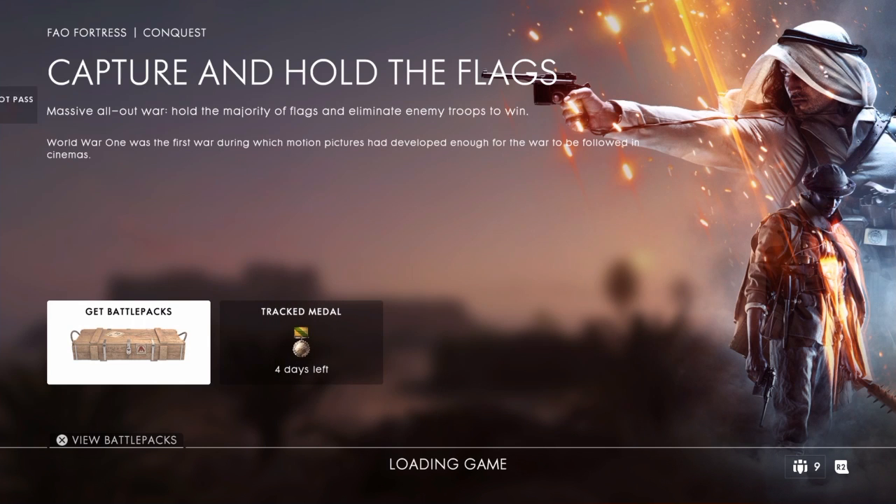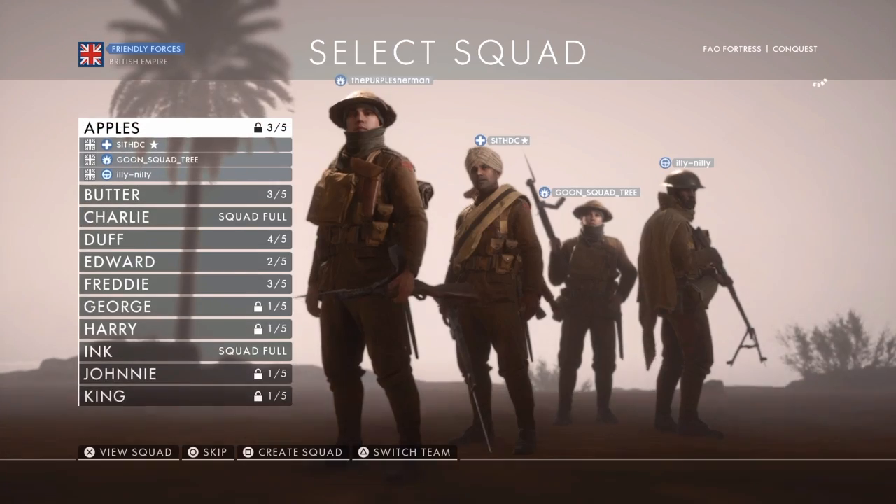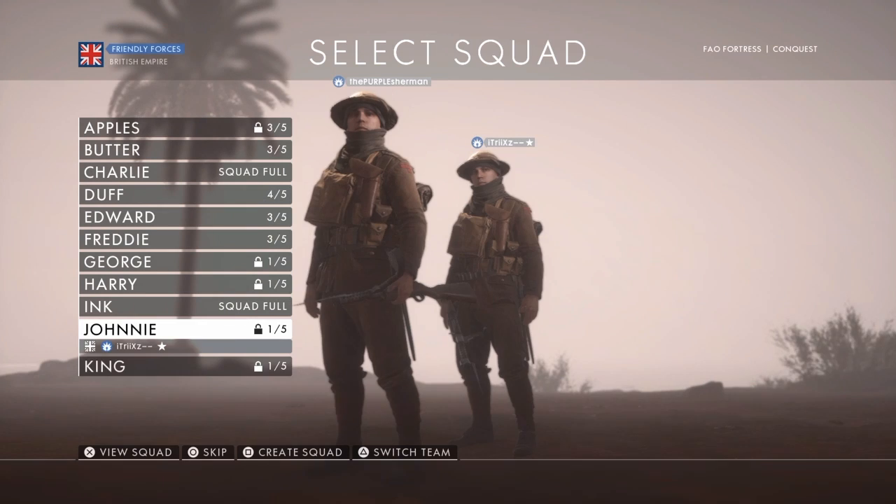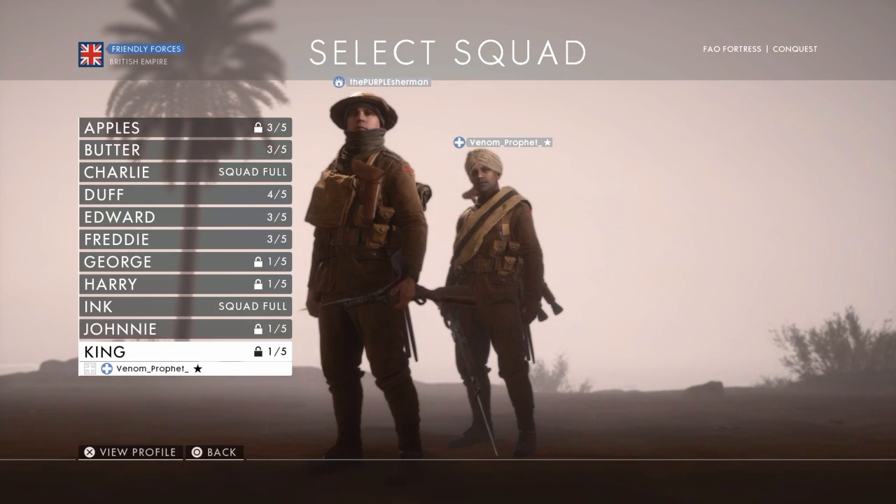Foul Fortress Conquest. Very nice. Let's just jump into a squad that doesn't have very many people — let's go King. We have lost objective Butter.